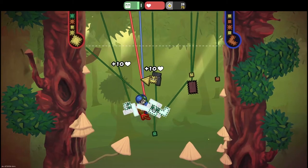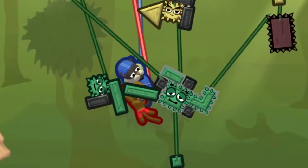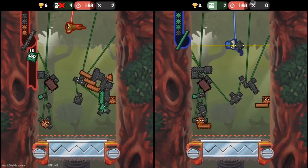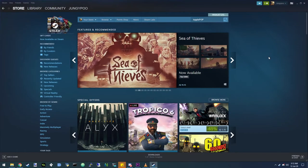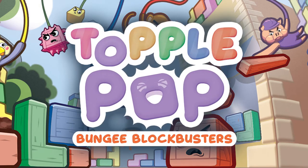In co-op, working together can yield inventive solutions — it's a great mix of strategy and skill. It's coming to PC, console, and later mobile platforms. The Topple Pop demo is available on Steam right now, so you can jump in, start learning, and see where you place on the leaderboards. We'll see you in the game.